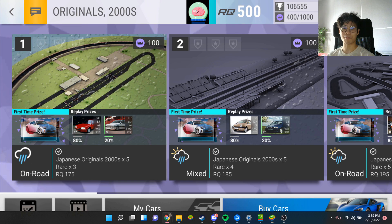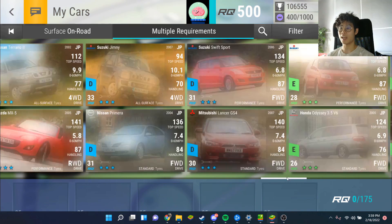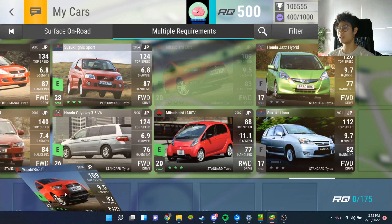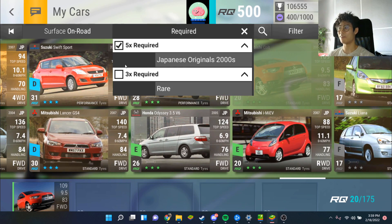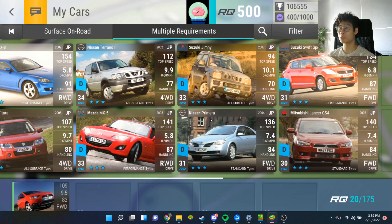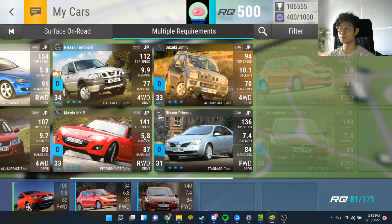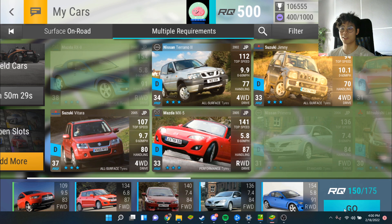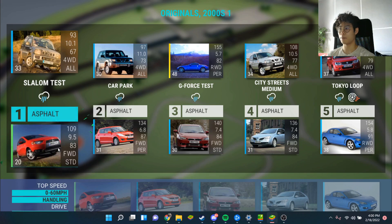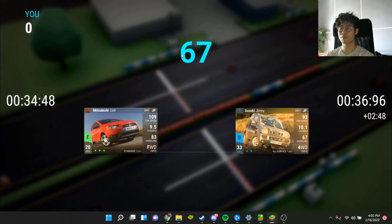Originals 2000s - this is the one I was afraid of, probably my weakest category. Starting us off we need rares and uncommons. Colt '969 from Call of the Wild, we can use that. I have to use rares now because I don't have a lot of super rares. Suzuki Swift Sport, Lancer GS4 from Christmas Collection, Nissan Primera, RX8. First round looks like we should be okay - watch me lose one of these races, but I don't think I should.